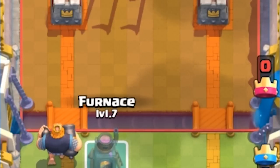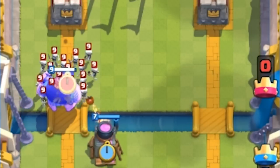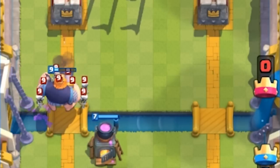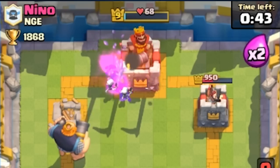Beware, Clasher. This deck can't be played aggressively. The Royal Giant lacks the health and damage of a standard Giant. Trying to play the Royal Giant aggressively will cost you most head-to-head battles, but with patience and well-timed plays, the Royal Giant Furnace Control Deck will bring you to victory time and time again.